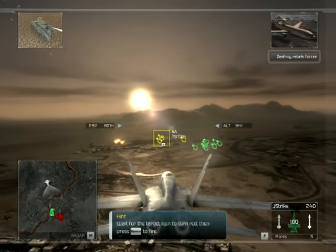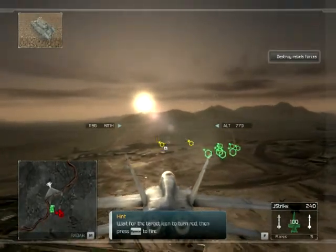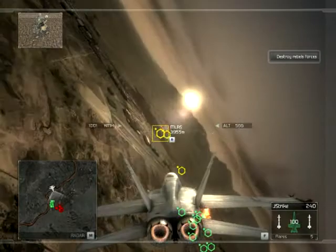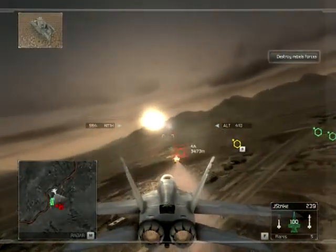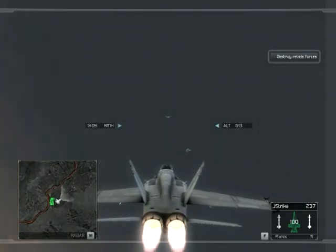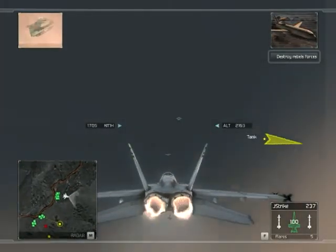Use your missiles to engage the ground targets as soon as you have a missile lock. You've got him locked — let him have it. Weapon locked. You've got multiple hits on that last pass. Good shooting. Proceed to the second waypoint. Roger.